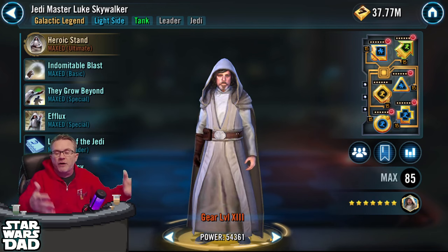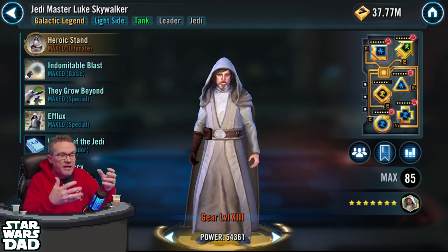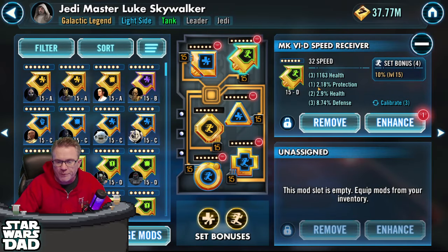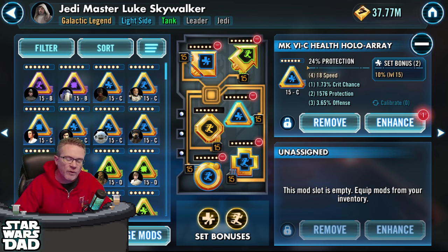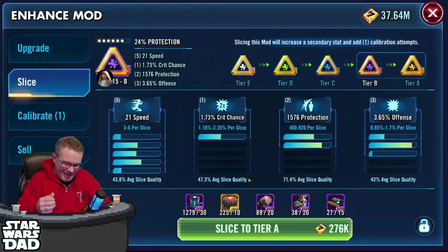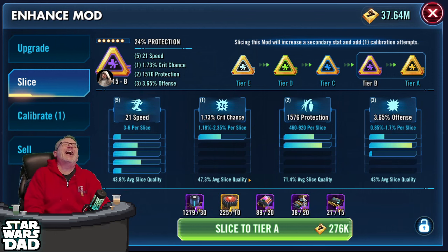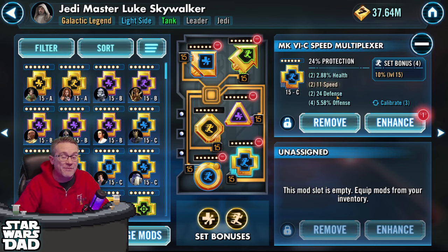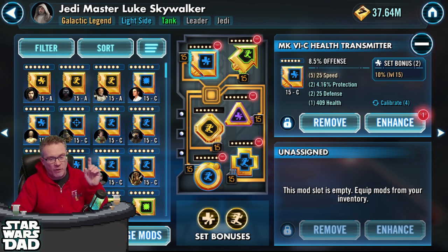This is how I do it — you go character by character, see what they've got, see how their mods look, and see if you need to work on it. Looking at Jedi Master Luke — there's a speed arrow with a fair amount of protection, but that's not a 20-speed mod. I'm going to enhance it once and see... that's only three speed. For those who watch my modding content, you know this always happens when I record. This mod needs a lot of work.